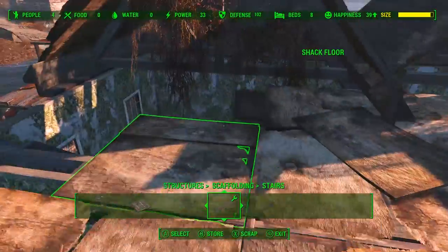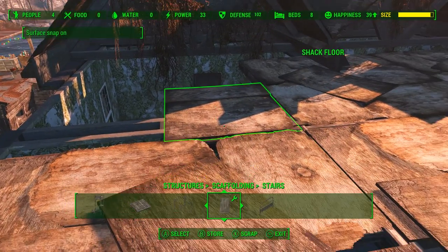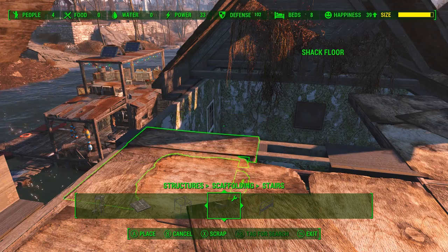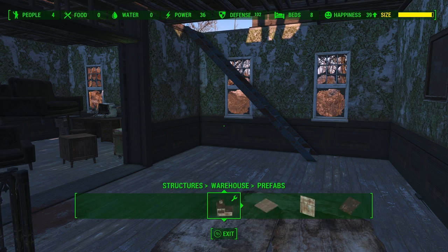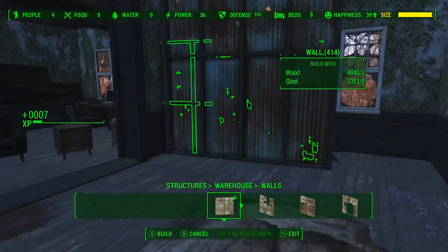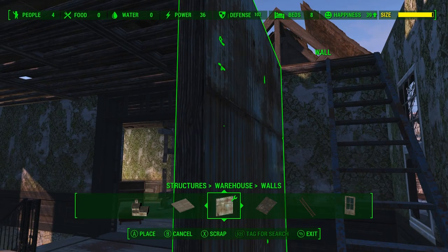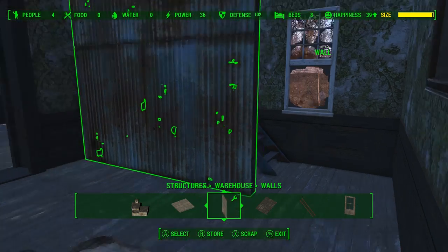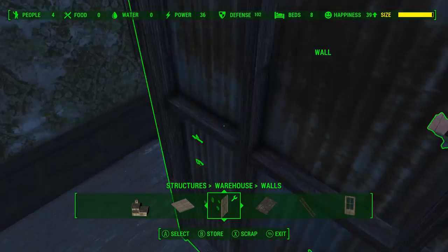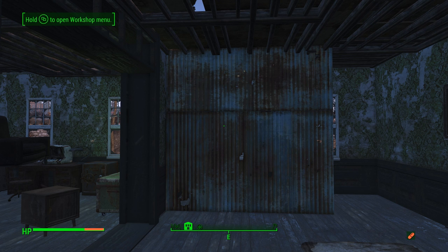We're still gonna need to add a floorboard there just to cover up the existing structure. A good technique is to actually have snapping on just so it lines it up nice and straight and then you can turn snapping off and slide it into place. Now we're gonna go ahead and cover up that staircase with one of these walls from the warehouse tab. Just go down and make sure it's not poking through. I try flipping it around the other way — I just don't like the way the floorboards poke through that steel, it looks off. Yeah, definitely looks off — much better the other way.